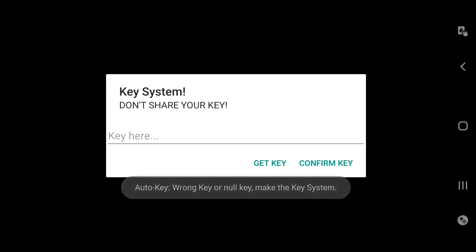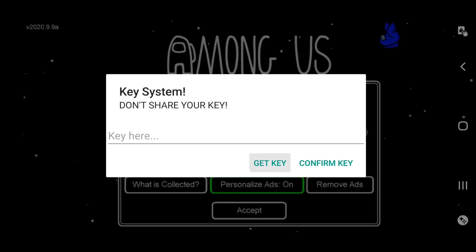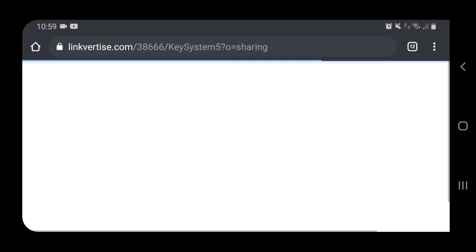Once you load the Among Us mod menu it's going to ask you to get a key. I'm going to teach you step by step how to get the key system. A lot of you probably don't watch this part so I'm going to pin this in the comments. First thing you want to do - click 'Get Key' and it should bring you to your internet browser.